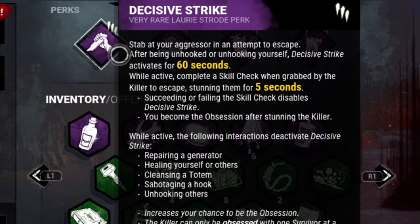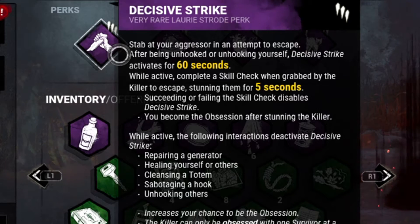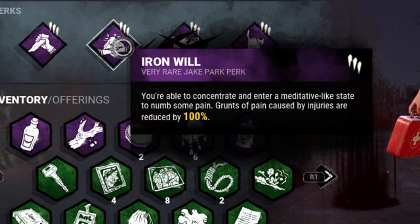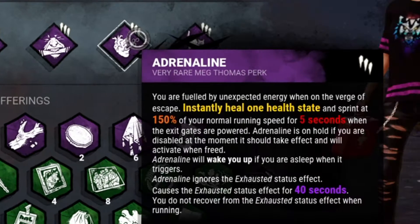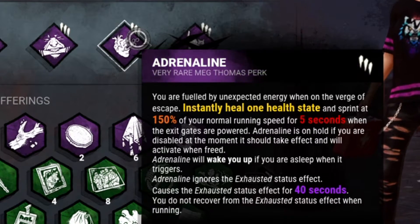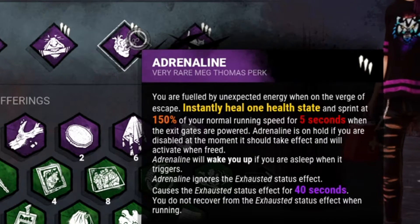So for our perks, we got D-Strike — just in case we get downed and then tunneled again, we will have good old D-Strike. And then we have Iron Will, so we don't grunt whenever we're injured. And then good old Adrenaline, because it's always nice to have the clutch Adrenaline plays.